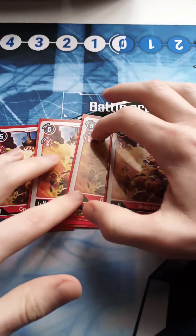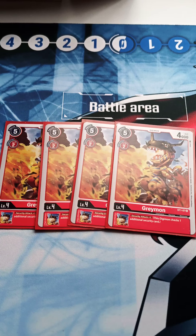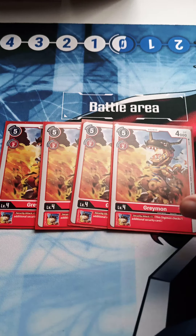For level fours, we're playing four Greymon from the structure deck. He's a security attacker with plus two and everything — 4k base, but with Gilmon and Gigimon in the stack he's basically 6k, which I kind of prefer. He's not that expensive to evolve.